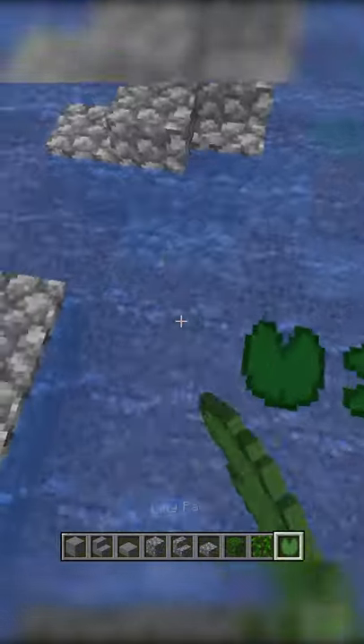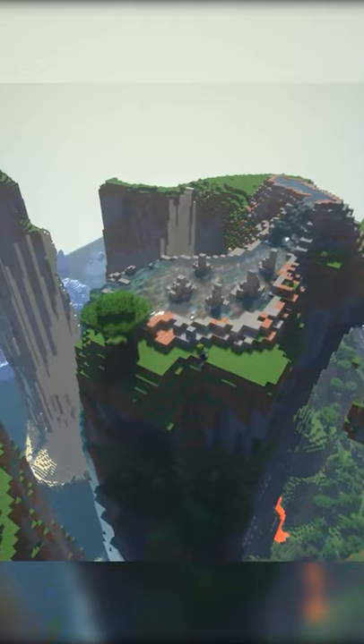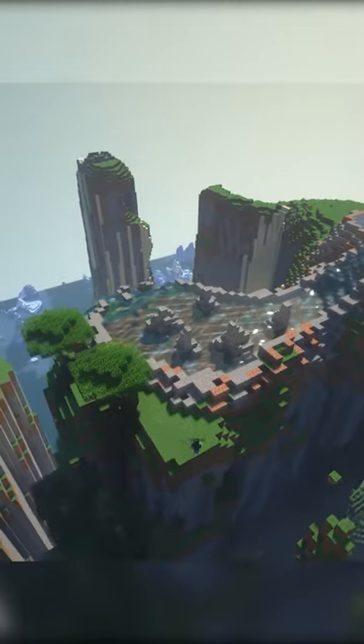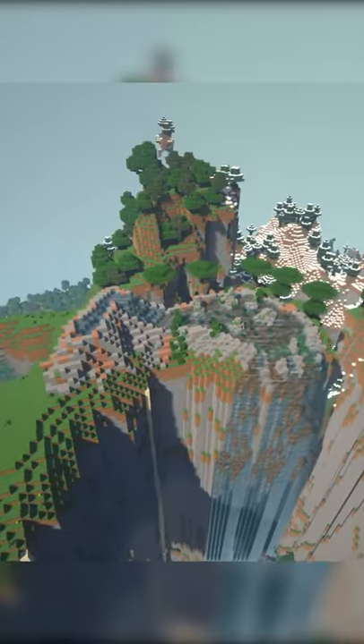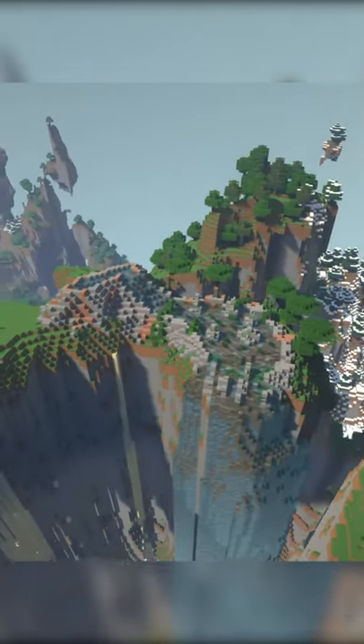With my new block palette in place, I went around the build adding details and greenery. You'd be surprised, but a couple of acacia trees and some leaves scattered around can make a big difference in the final product. That does it — this is the final 20-minute waterfall and I think it looks spectacular.